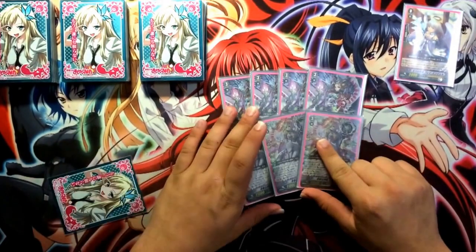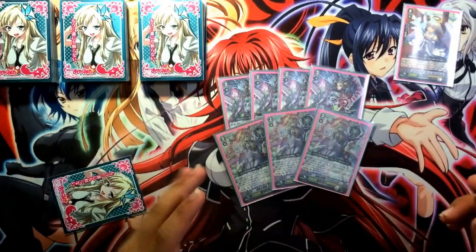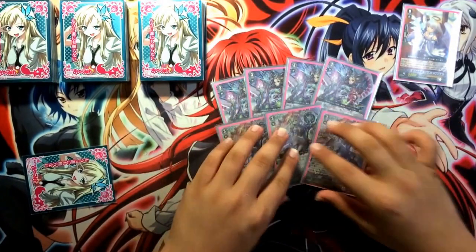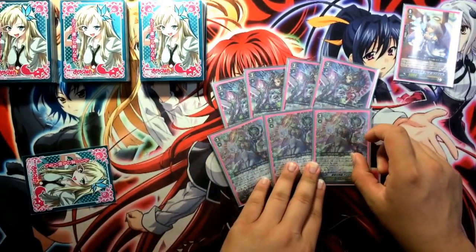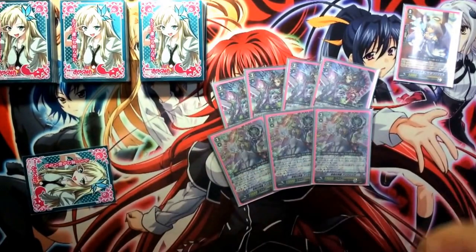For the other grade 3s, I have three Angelica. Angelica is the best in the deck. People say that because Angelica is Soul Blast 3 — which is half the cost of Idrisil — to draw 2. Her skill is on run, your Vanguard gains 10k, Soul Blast 3, draw 2. People say that Angelica is a drawback for this deck since it costs half of the soul.